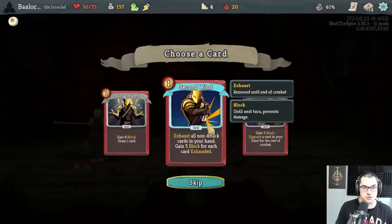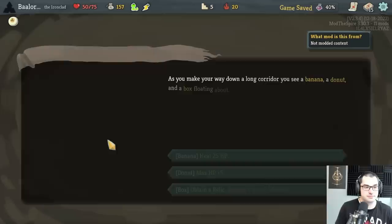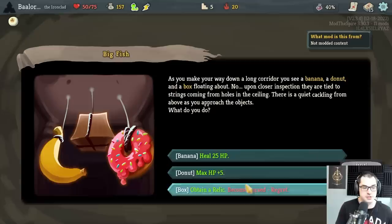Second Wind — this card is very good with Sneko Eye. The more cards we draw, the more cards we have in hand, and the more cards Second Wind can exhaust on average. Same is true of Armaments, but Armaments would require an upgrade first, which I'm not currently willing to give it. And we get to heal 25 by eating a banana all the way up to full health, or we can take five max health because with Hexaghost coming up, we're confident we're not going to need the additional 20.